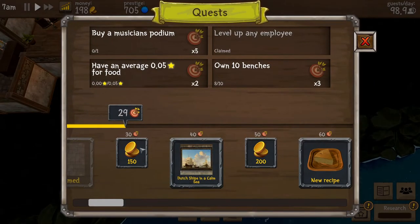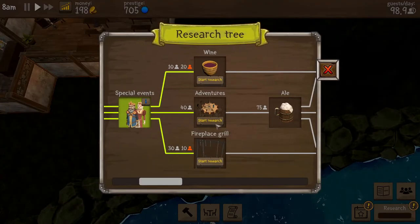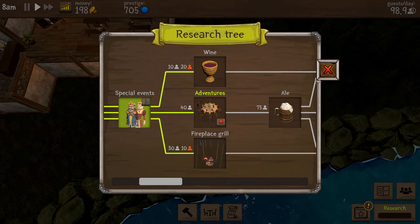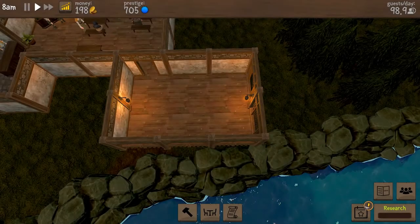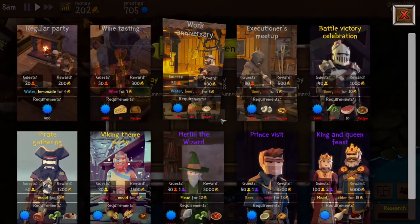Level up the employee — we're at 29, we don't have 10 benches. Let's go ahead and start for the adventurers. Let's go ahead and plan an event for Friday.